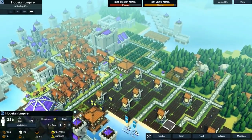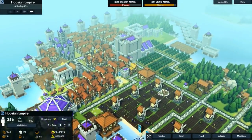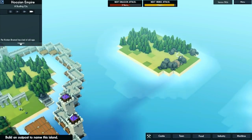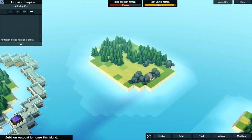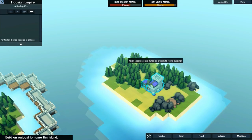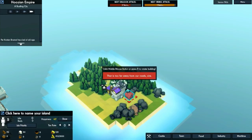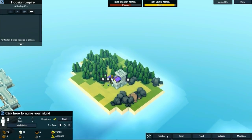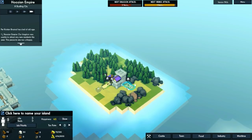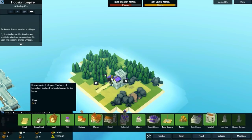Hello everybody, welcome back to another part of Kingdoms and Castles. Today I want to go ahead and rebuild and colonize this little island up here. I think we want to try to start mining that iron, so let's go ahead and make ourselves an outpost right here. Oh look at the little people — they're all homeless! We need to get some hovels in here for them. We need to make a road so we can put the hovels on them. Let's go ahead and put down hovels right here.